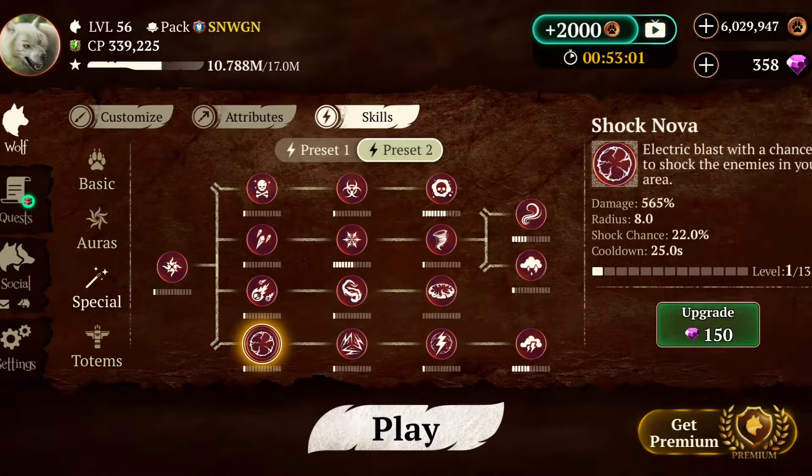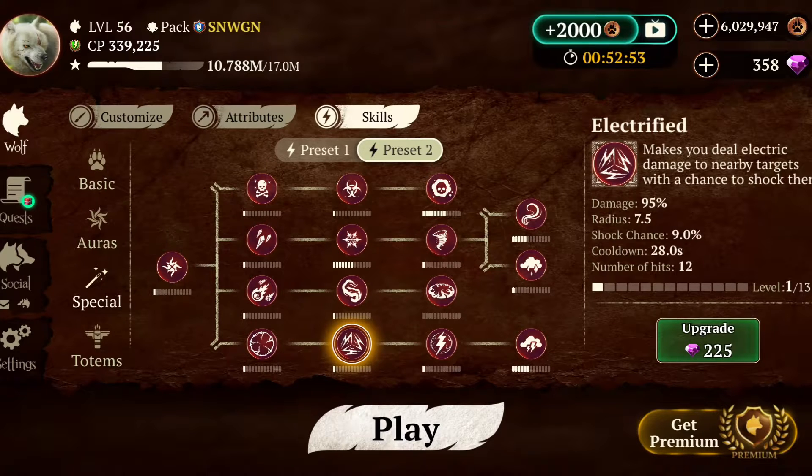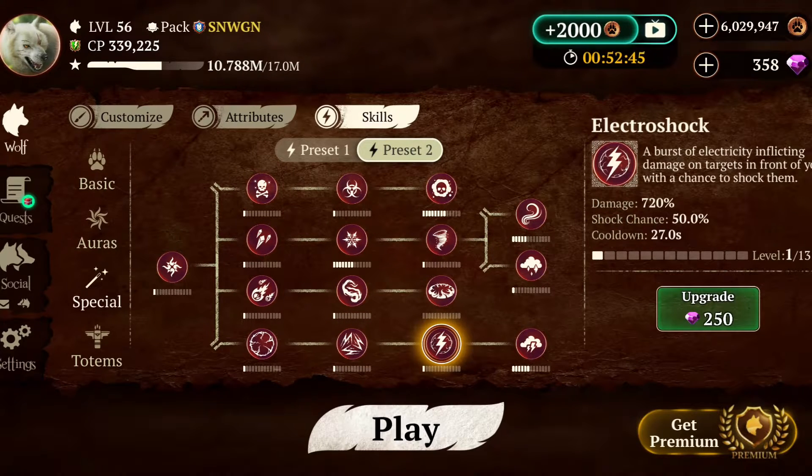Now we have the specials. We got Shock Nova — electric blast with a chance to shock enemies in your area. Electrified makes you do electric damage to nearby targets with a chance to shock them — kind of like Venomous Skin. Then Electric Shock: a burst of electricity inflicting damage on targets in front of you with a chance to shock them.